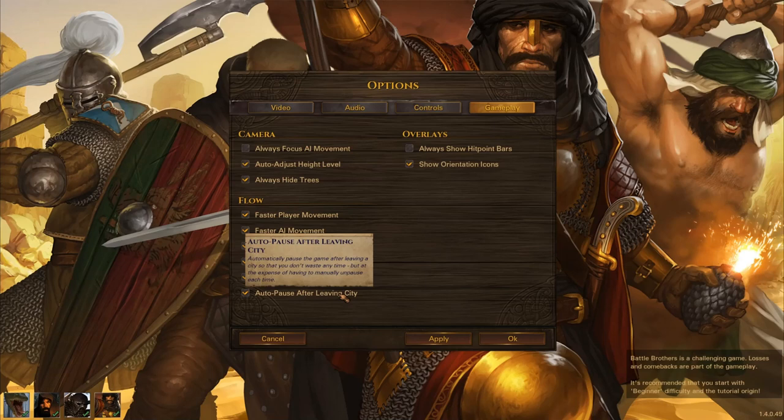So if you leave a city and pop up on the map for the first time, you have to look around and decide where you want to go. That's all time being wasted while you're paying and feeding your soldiers and not making money. It's nice to have it auto-pause right away so you don't lose any time. And sometimes if you're fleeing from an enemy and you end up in a city, when you exit, it takes time to get your bearings. Even if you push pause, if you're a second too early or a second too late, whatever's chasing you might catch you.